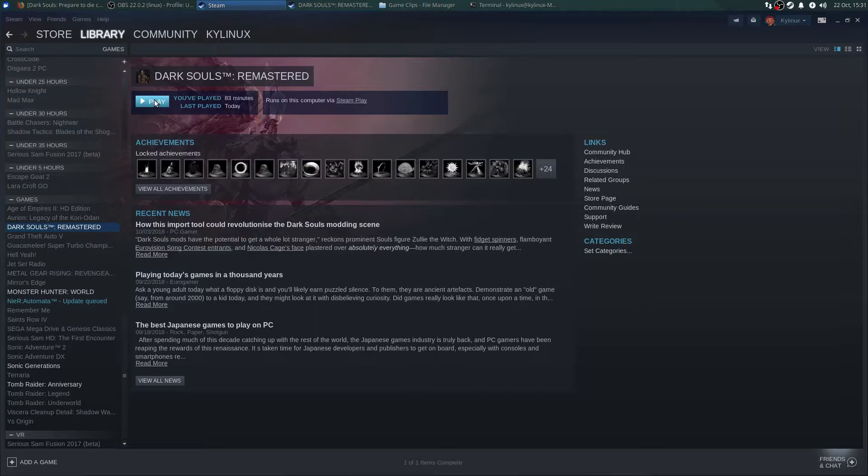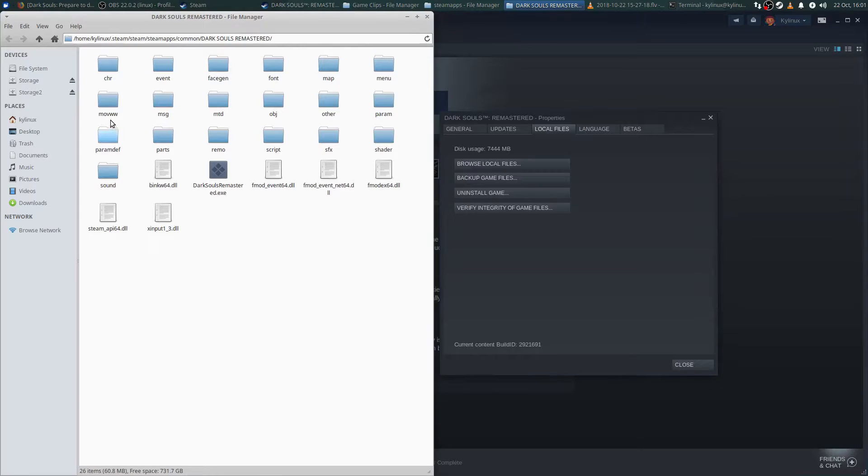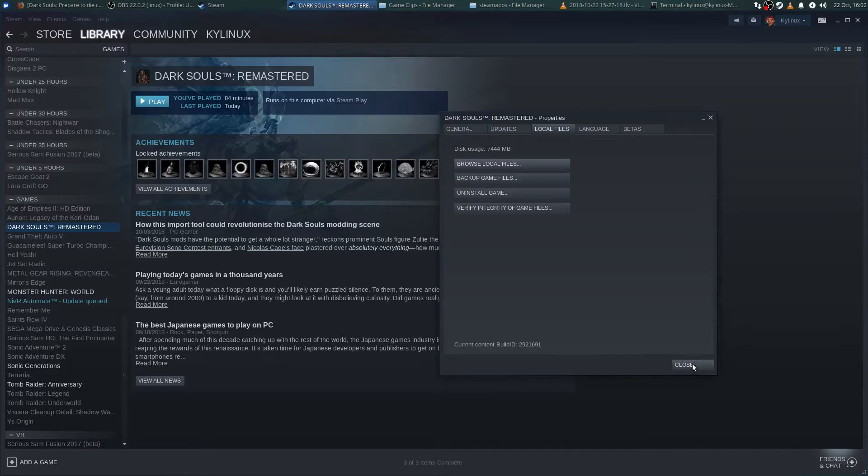Annoying, right? So this is how you resolve that issue. We're going to right-click on Dark Souls Remastered from the Steam library detail view window, click on Properties, and then click on the Local Files tab. From there click on Browse Local Files, and inside this folder you'll see a folder called MOVWW. This folder is the culprit — the source of all your woes. What you're going to do is rename that folder to whatever you like.